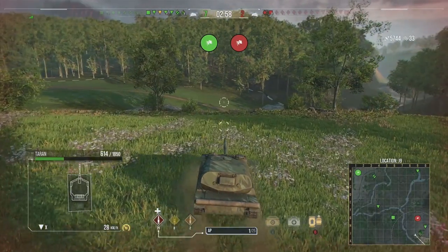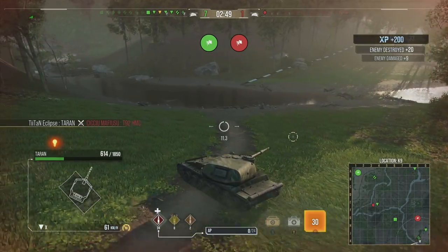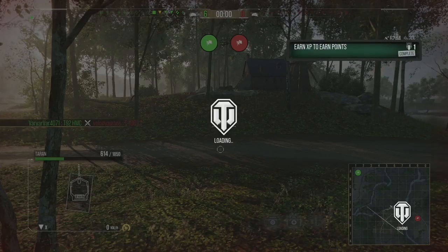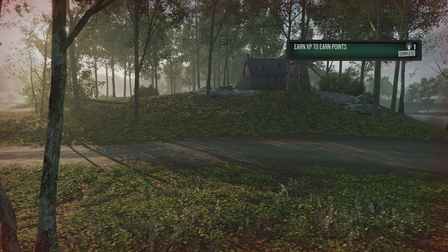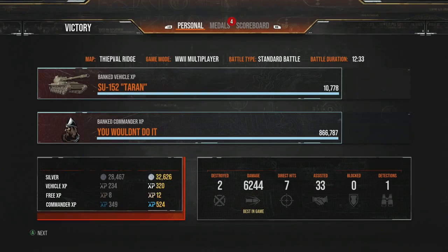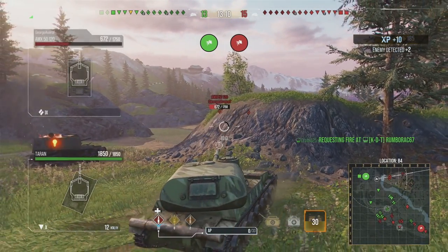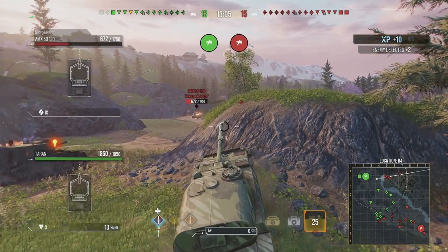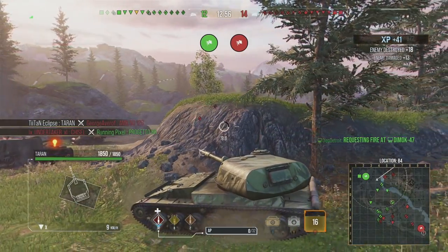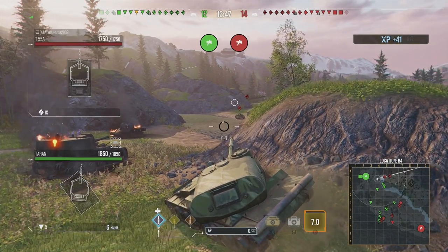I love the Object 268, but compare it to an Object 268 Version 4 — the armor model is almost identical and you're probably not going to bounce regardless of which tank you pick. But the SU-152 Taran gets an extra 100 alpha, reloads in pretty much the exact same time if not less, and you get better camo and better view range. It's just despicable. I really think Wargaming completely got this wrong, and it's very transparent that they knew exactly what they were doing when introducing this tank to drive sales.